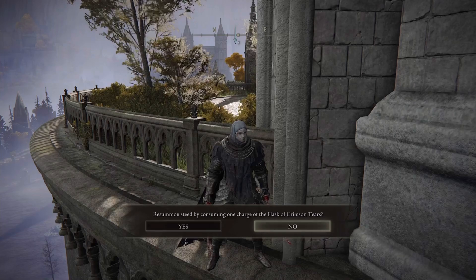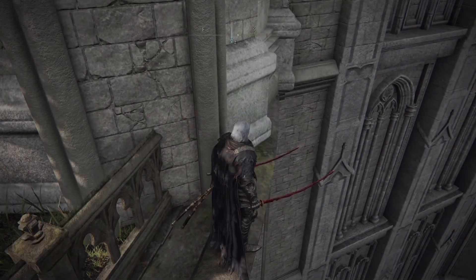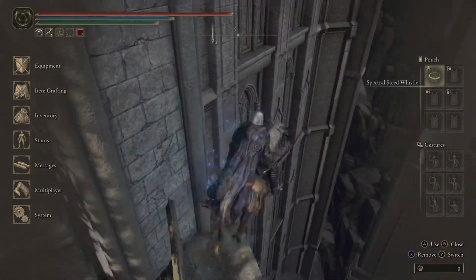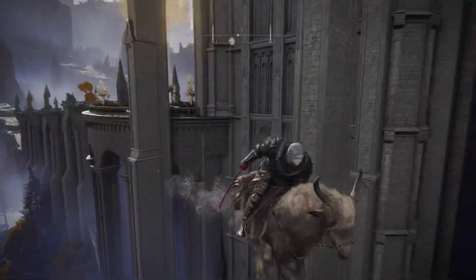Then quit the game. Once you load back in, you'll know you've done it correctly because you'll have to re-summon your horse using one of your flasks, and he will not come on the first try — only on the second try. So you'll know you've done it right if you have to do that.